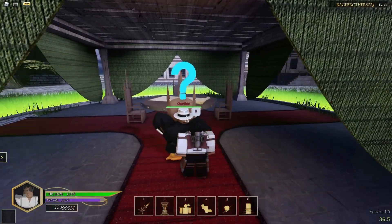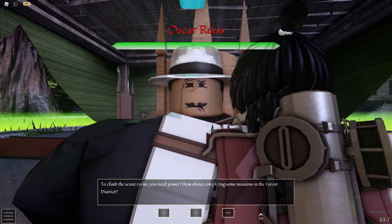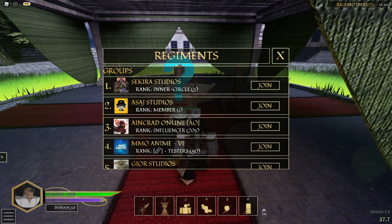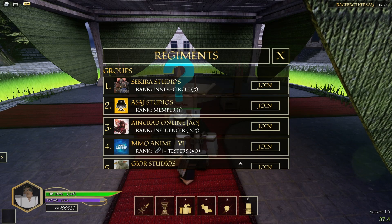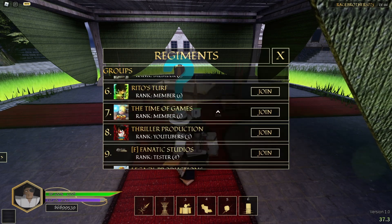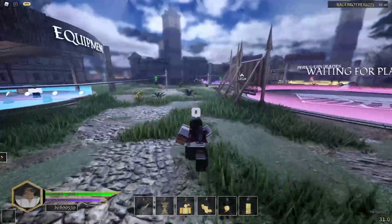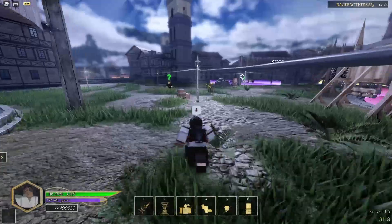For the regiment — to become a scout or marine corps or wherever you want to be — you come to this NPC, click them, then click view. For new players it will say something like 'regiment you want to join.' I'm already in the scout legion so it just shows me groups. That's how that works, pretty simple.